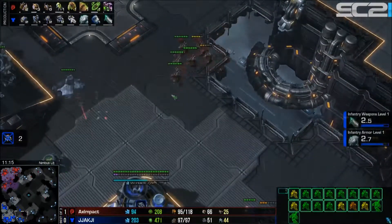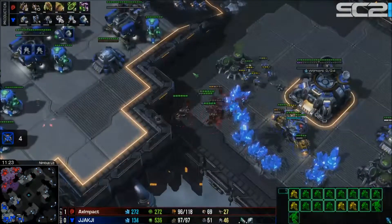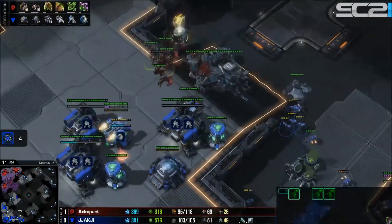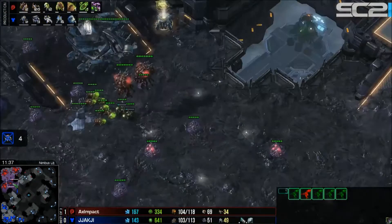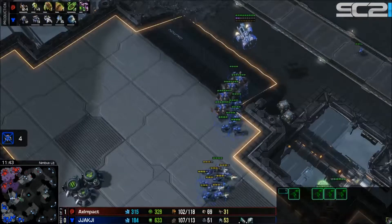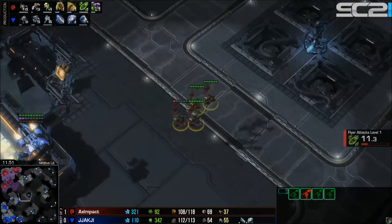Jachi starts moving across the map looking to do damage because Impact has delayed upgrades from this build. If Jachi can hit a 1-1 timing that's going to be crucial. The mutalisks are designed to keep the Terran guessing and on the back foot. Baning speed isn't researched yet, which could prove troublesome — Impact loses another mutalisk flying into the army, though the army does turn around.